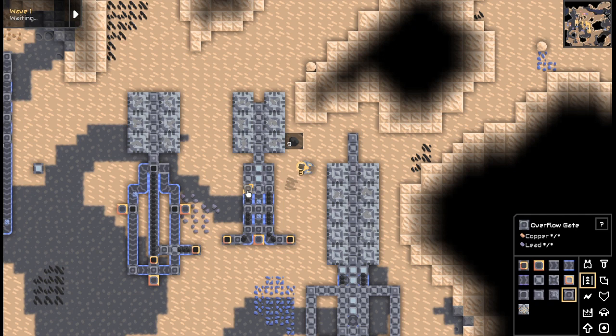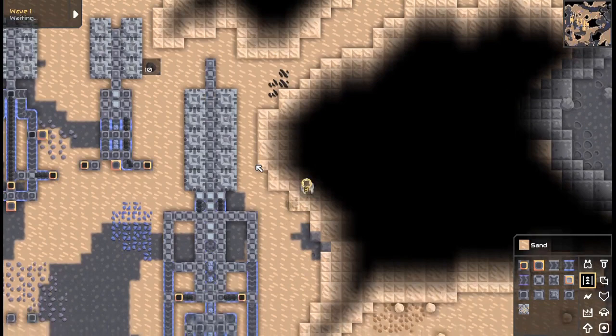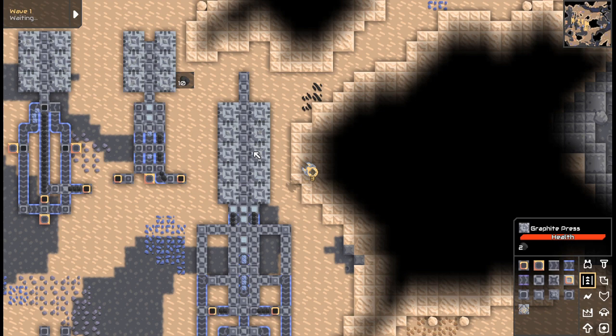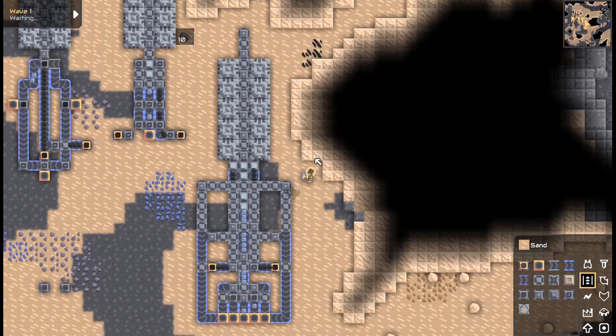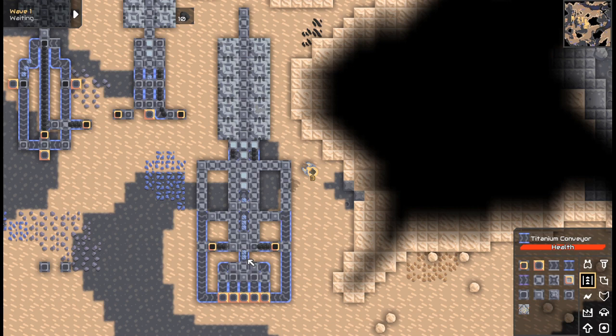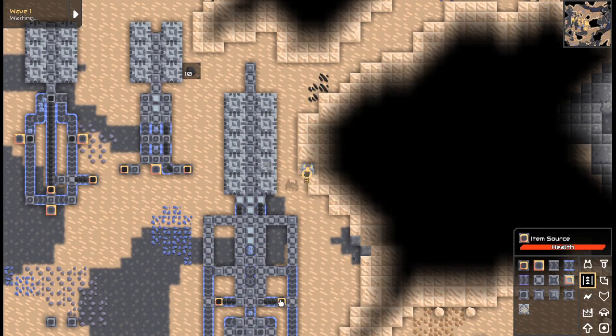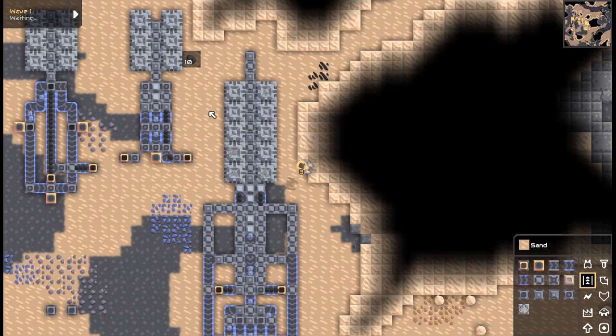Then we have this — it's a 5x2 and I came up with this one purely on accident. It takes two inputs and creates one output. The reason it's outputting the way it is is because if this bogs up it's necessarily going to need another output, but you can split the output this way. It's essentially one belt going down the center and it's unaffected by the adjacent belts, so that's cool.